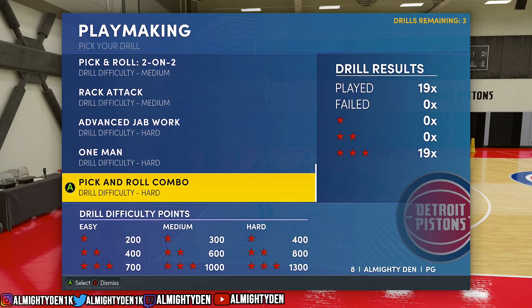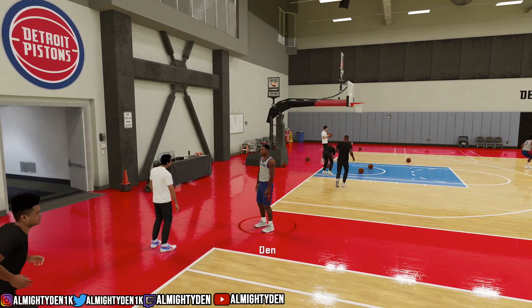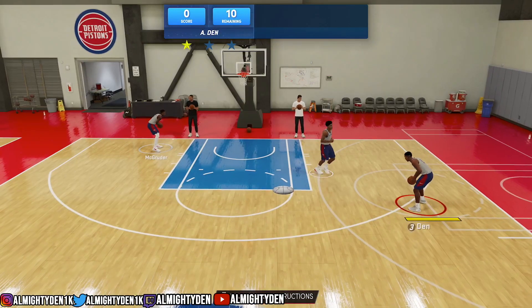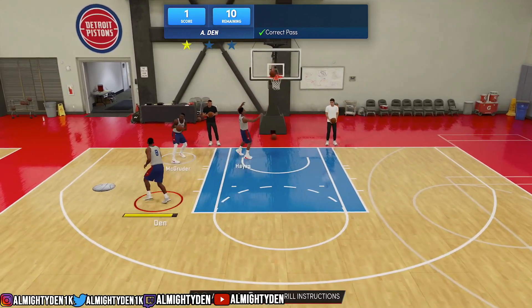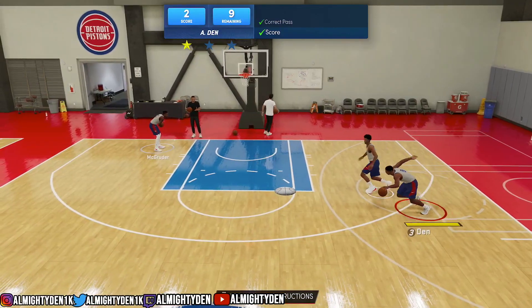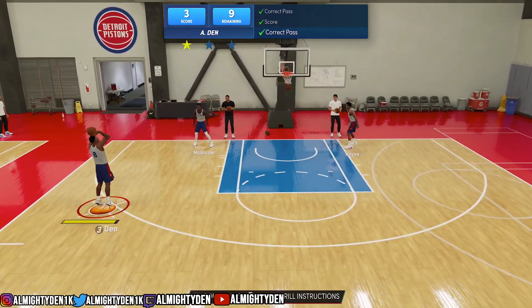This one is very easy — I don't always get a lot of assists in the game, even when trying to go for a badge. But as you can see, I've played this 19 times and I've never failed — I got three stars every single time. Even if your pass accuracy is low and you're not getting a lot of assists in MyCareer, this pick and roll combo drill is very easy. You throw the oop, they catch, they shoot. Get 10 points total and you get three stars. Very simple, very easy — take advantage.